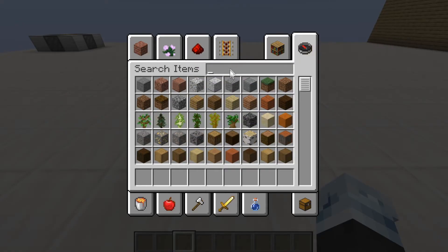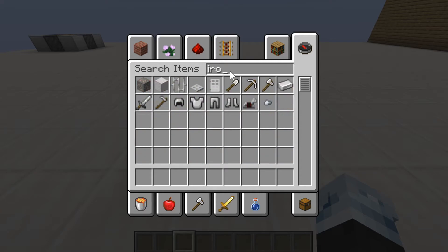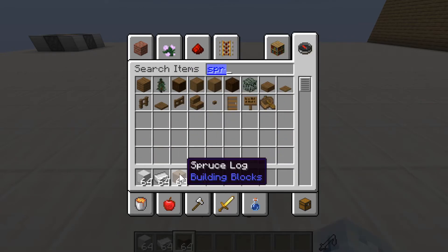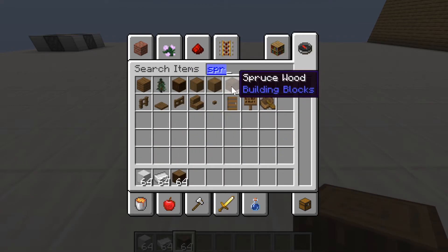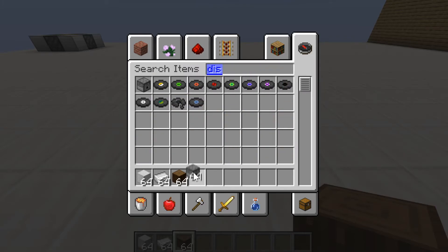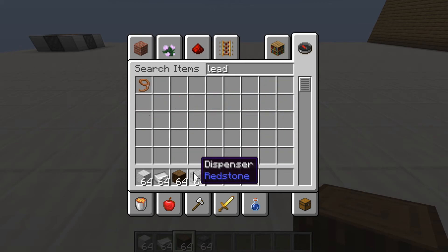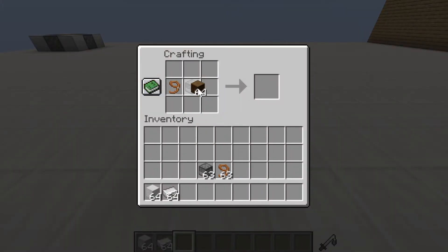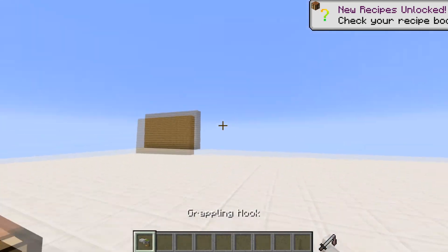The last thing I want to show you is the grappling hook. It's made by iron blocks, iron nuggets, spruce wood — only spruce wood — one dispenser, and some leads. Just one lead. Let's put it in the crafting grid — and voila!